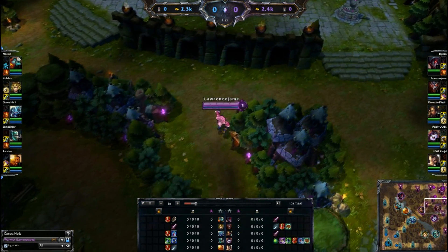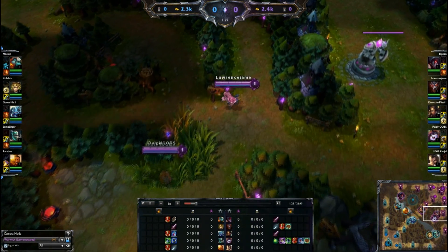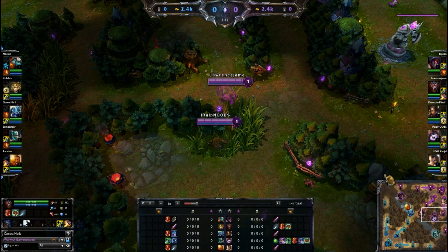The runes I'm running: attack speed reds, armor yellows, magic scaling resist blues, and experience gain quints. You have a really decent amount of experience gain — you get 6% from the quints alone. This is definitely the way that I like to play him. I also level up different abilities than most people do.